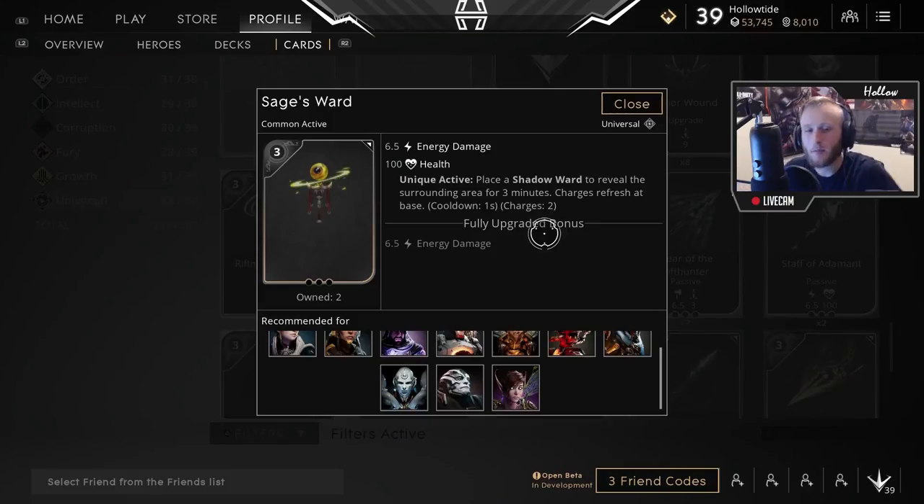Coming in at number 1 is the Sage's Ward. It does energy damage as well and it's got 100 health. The best part about this card is that it has 2 Shadow Wards that you can place down on the map to save your team from ganks. If you're laning, you'll be able to see the guy hiding out in the jungle waiting for you to come out. It's amazing. These cards could honestly be 1, 2, 3, 4, or 5 — they're interchangeable.